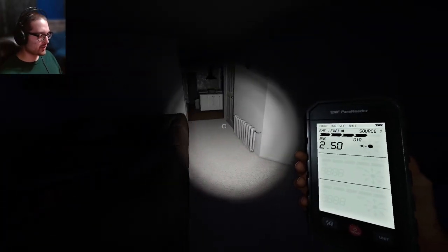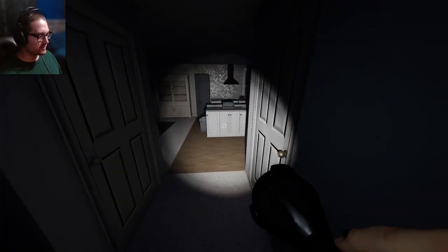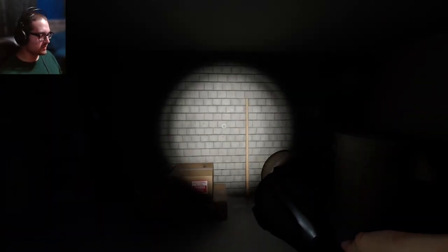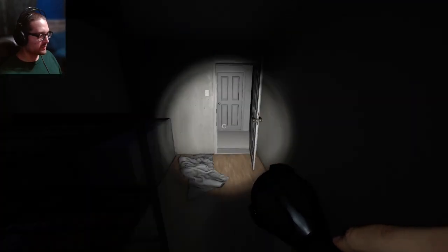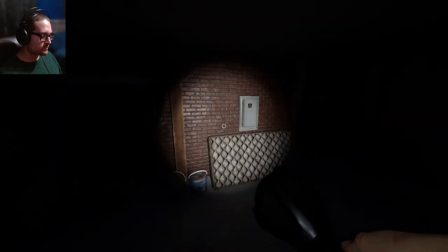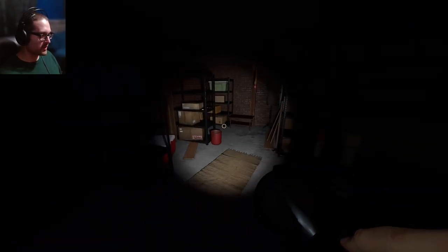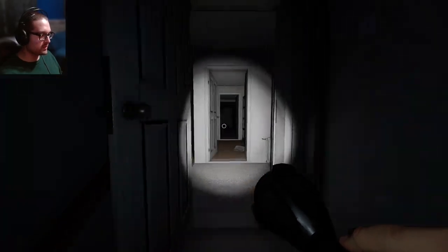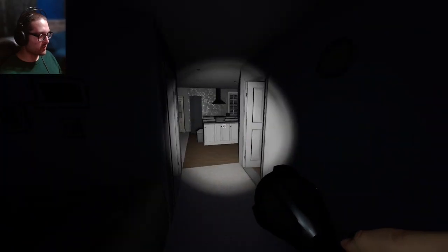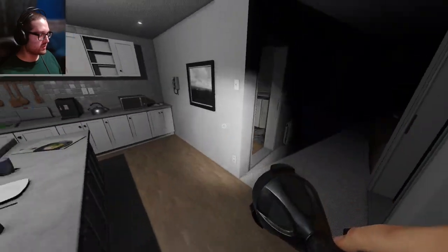That gives me a general idea of where the ghost is. I want to turn on the breaker first and then look for the room with the thermometer, but on small maps you don't really need to search for it. The breaker is going to be down here. The ghost is currently in the living room, though that doesn't necessarily mean that's its room. There's a hiding spot down here if I need to run to the basement.